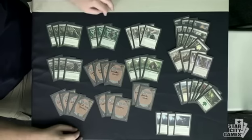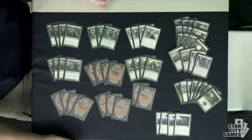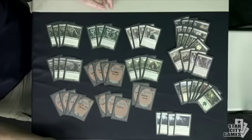Thragtusk and Armada Worm are the top end of this deck. Thragtusk is just an awesome value creature — it's good against control decks because it's pretty wrath-proof for the most part, and it's good against aggressive decks because it gains you life and clogs up the ground. It just kind of does everything you want it to do.